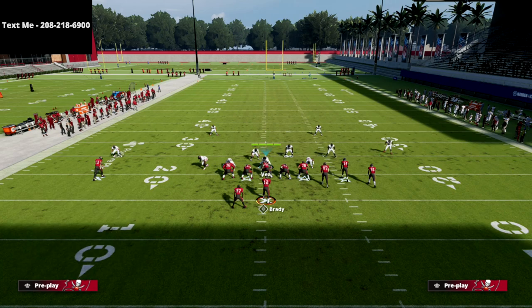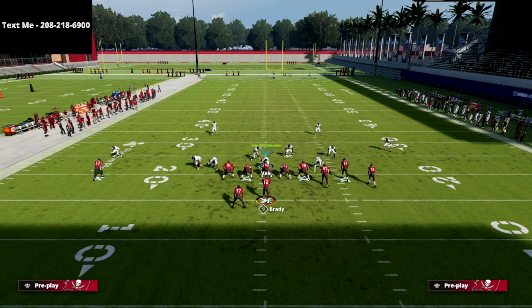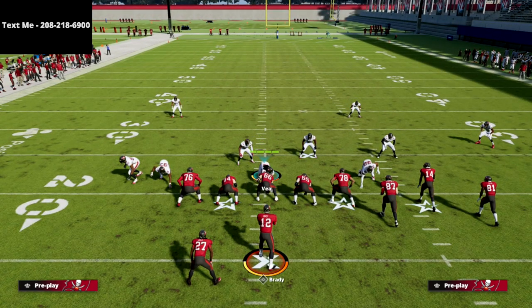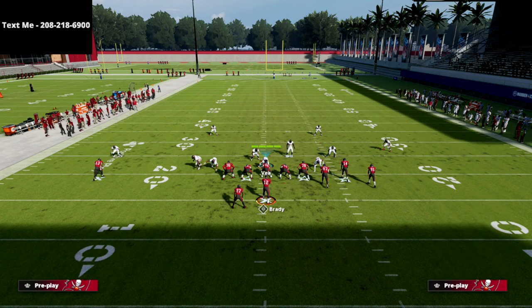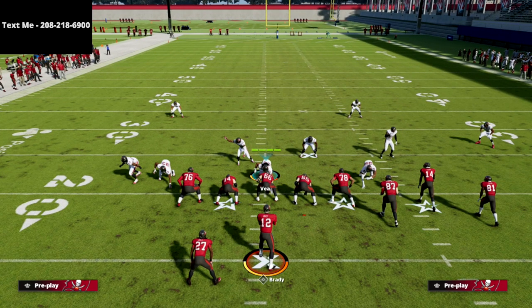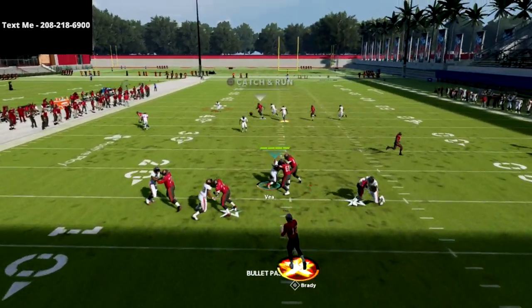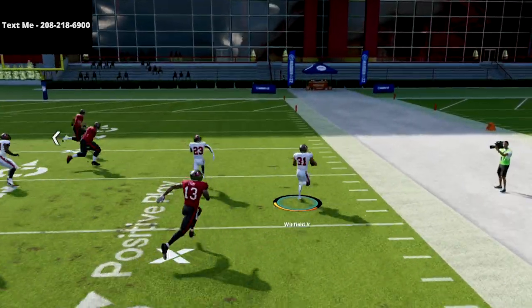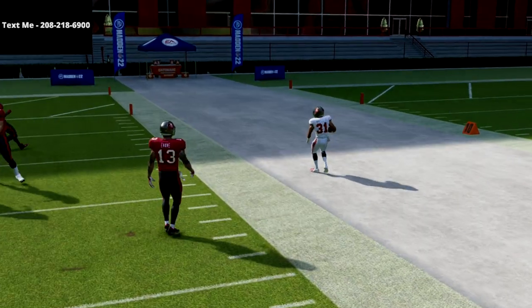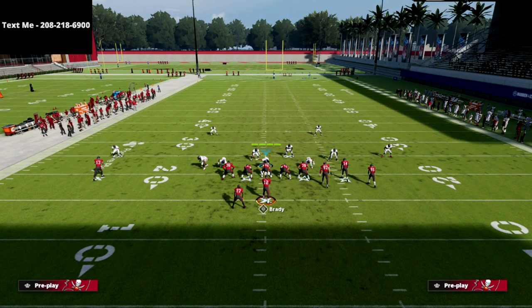I'm just going to put the middle read out there because I want to show how it works. The middle read zone is one of my favorite complimentary zones — it really does a good job against post routes and also a decent job against crossing routes. Watch this crossing route: you'll see the mid read carry him and put him right into a good position to get picked off by the other zone on that side. In theory, your middle read zones can be very effective for carrying crossing routes.